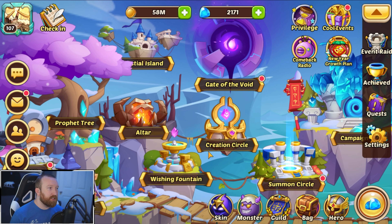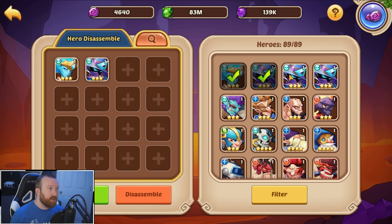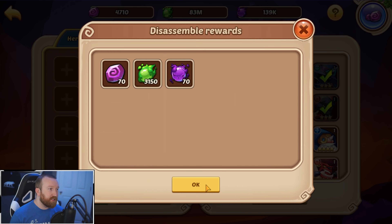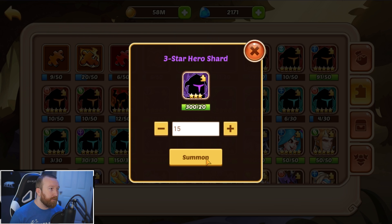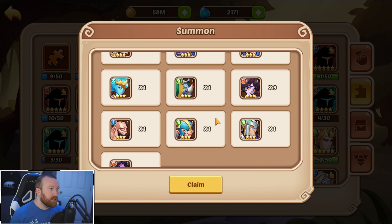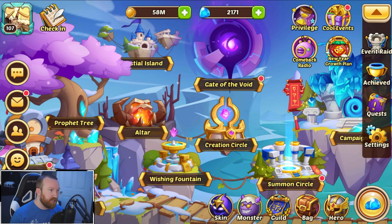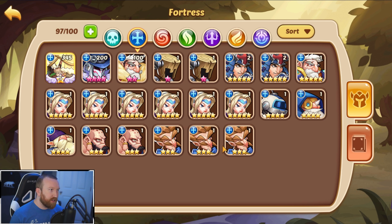Using this very limited bag space is very annoying. I think what we're gonna do is literally start disassembling these until we can just get a few more fortress ones. We literally only got one — okay, never mind, we got three. That's fine. Fortress: one, two, three.